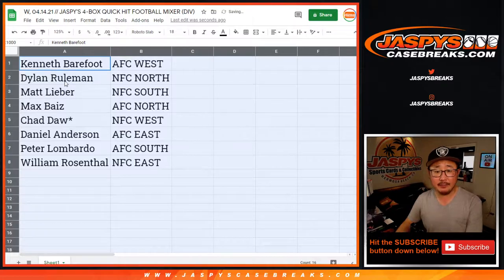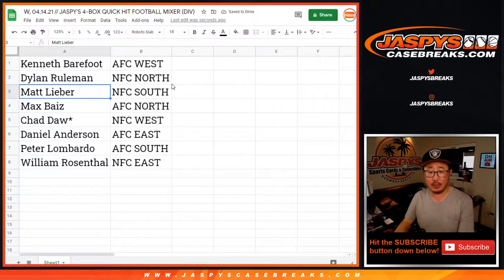So Kenneth with the AFC West. Dylan with the NFC North. Matt with the AFC South. Max with the AFC North. Chad with the NFC West. Daniel with the AFC East. Peter with the AFC South. And William with the NFC East.